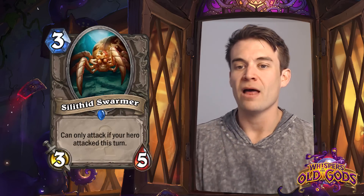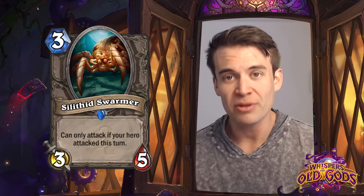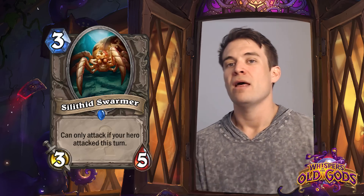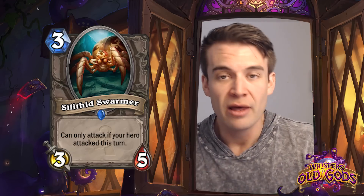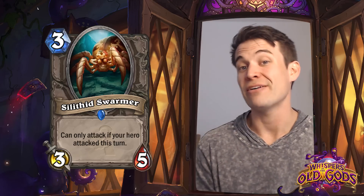Silithid Swarmer - this is a really interesting card, a 3/5 for 4 with a 3-attack. Incredibly strong stat line, but can only attack if your hero attacked this turn. That makes it fit particularly well with Rogue and Druid, simply because those are the classes that have hero powers that allow their hero to attack.